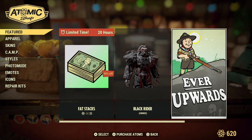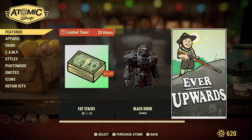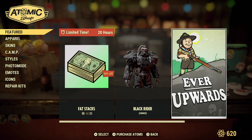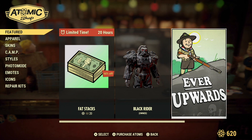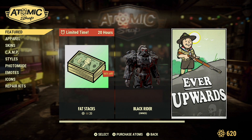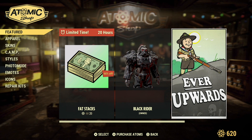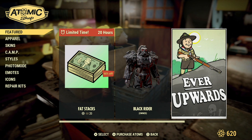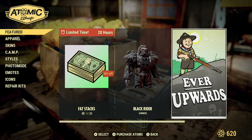I'm filming this at about 3:30 on Wednesday, and I noticed that the limited time offers are now doing something very different. They used to run from 8 p.m. Eastern U.S. time to 8 p.m. Eastern U.S. time. It looks like now they're running maybe from 10 or 11 a.m. — because this 20-hour offer that I'm seeing here was not in the store a few hours ago when I checked the game. So that's enough of an update on its own.